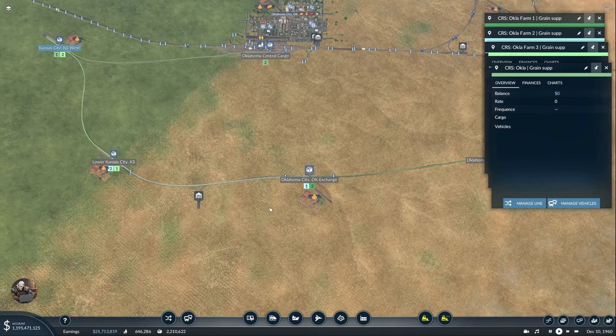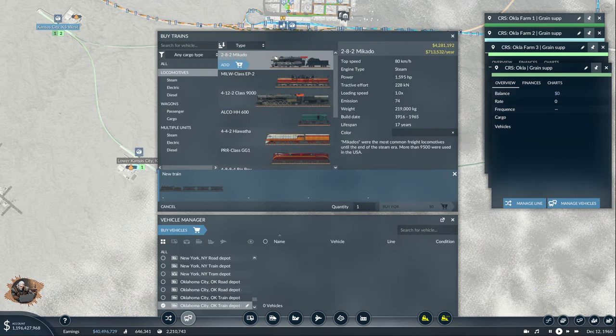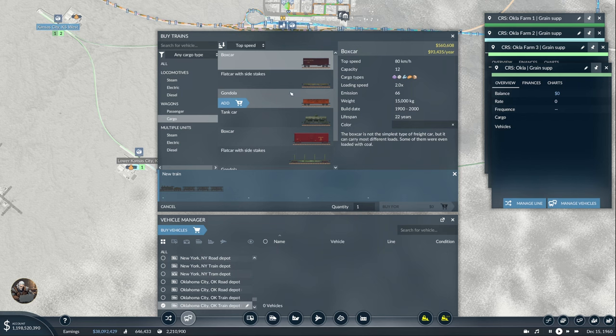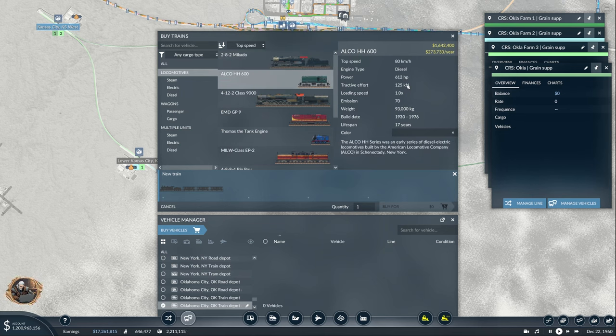Now I have to start adding trains from this depot to these lines. Looking at locomotives — let's do speed since these are very short lines. I'll add the 80 kilometers per hour locomotives. I still have them until year 2000, which is nice. So I think we're definitely going to choose this smaller one.